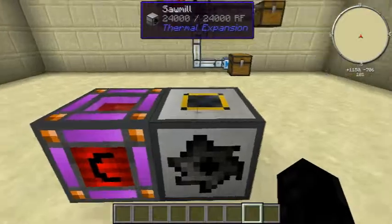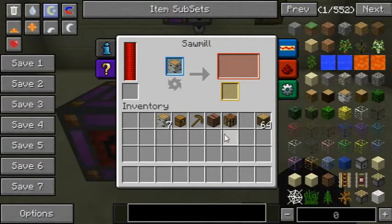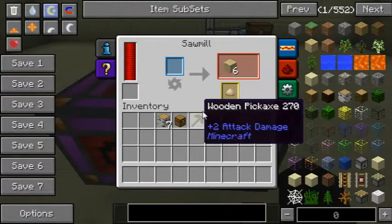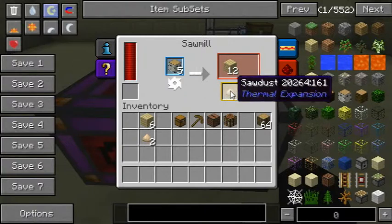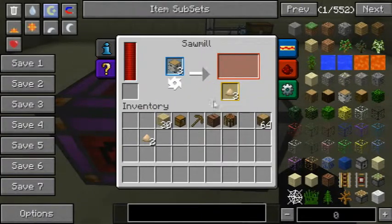Because this one's not connected to any pipes I'm just leaving that as is. So if you put in a birch log — well, any type of log, even from mods — this thing is very compatible with mods as well. You'll see you get six planks from a single log and you get a sawdust. This machine works relatively fast. I just want eight pieces of sawdust because I want to show you guys something cool that you can also do with this machine.